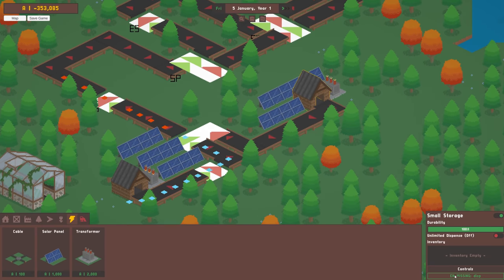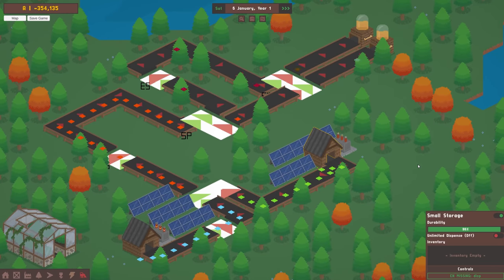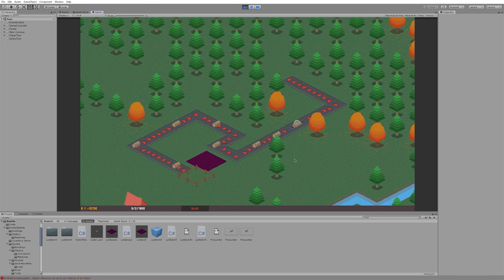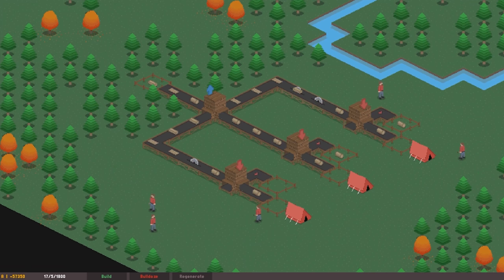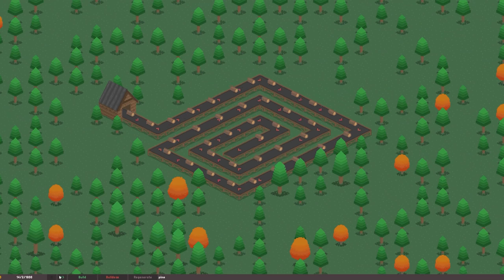As with all factory builders, conveyor belts are probably the most important building in the game. In Lumber Mill, they've gone through a fair number of iterations. In the first weeks of the project, I got this extremely naive version working — items moved in steps and needed spaces between them to function. A few months later, I rewrote them again to support more complex machines; items still moved in steps, but at least didn't need a space between them to move. I left it like that for a year or so before deciding it wasn't really up to standard and rewriting them again, this time solving the step-by-step movement.